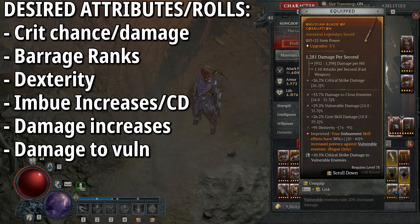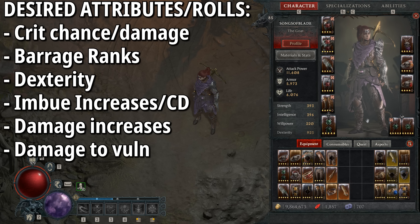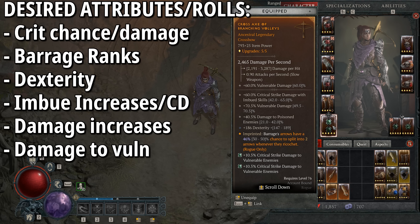For the one-handers we have Expectant: attacking enemies with a basic skill increases the damage of your next Core skill cast by 5-10%, up to 30%. This pairs perfectly with Combo Points — on top of Combo Points working to increase damage, Expectant also works to further boost your next cast. For weapon type, go for swords over daggers because swords increase critical strike damage, and since we're critting constantly it makes the most sense.